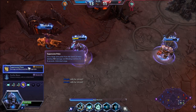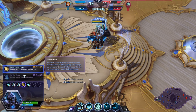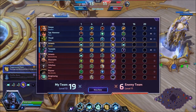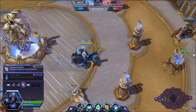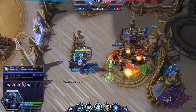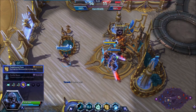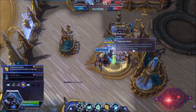Purifier Beam creates a little puddle on the ground that does AoE damage. Our Frodan picked up Earthquake, which would have worked brilliantly with Purifier Beam — absolutely brilliant. The upgrade to Purifier Beam at level 20 is very potent and I love it. But since they have two auto-attack heroes in Raynor and Artanis, I took Suppression Pulse.